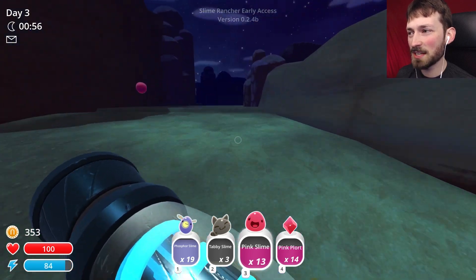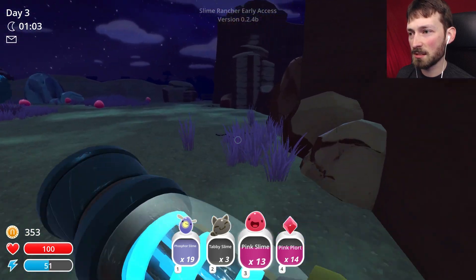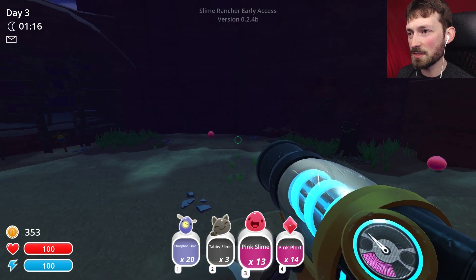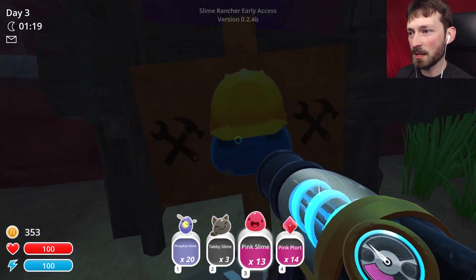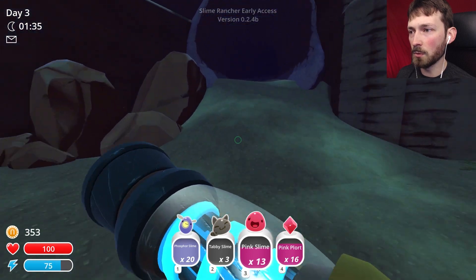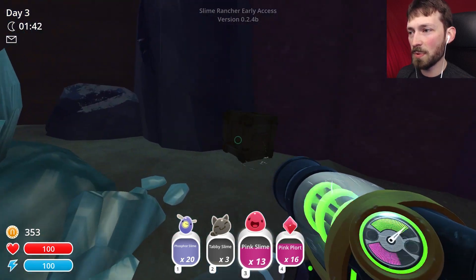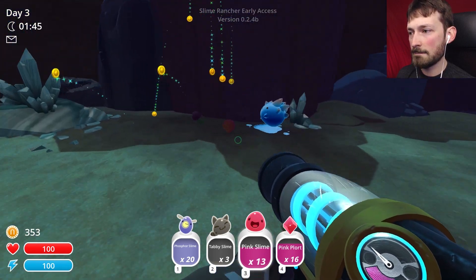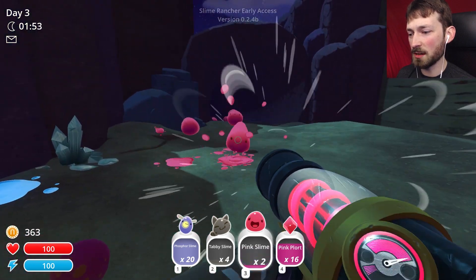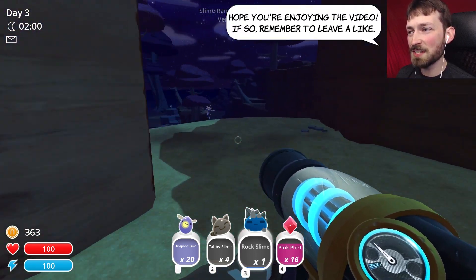I'm running out of places to explore. You guys said I might need a jetpack to get over certain things. This place is dangerous - look at all those angry ones. There's something under construction over here. I think I'll take this tabby plort. I don't really need more pink slimes - they're common everywhere. I want to keep my rock slimes if I can. Exploring this is a lot of fun - you never know what you're gonna find.